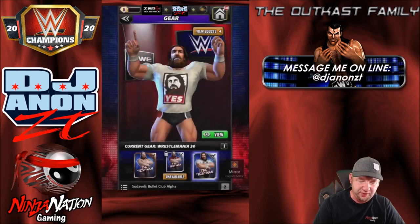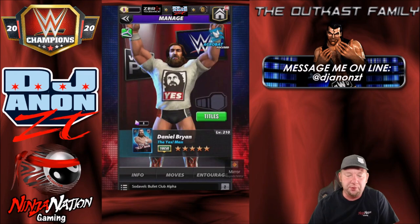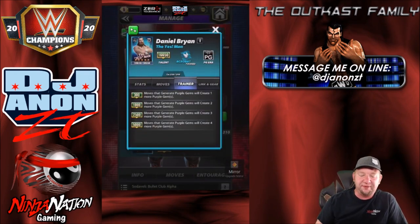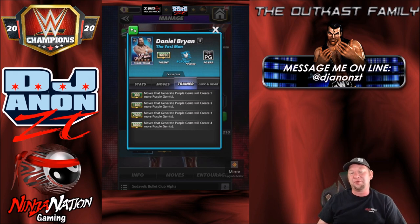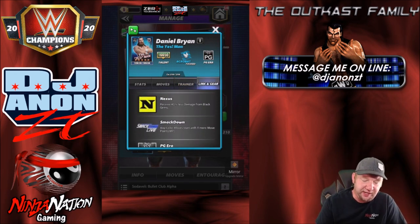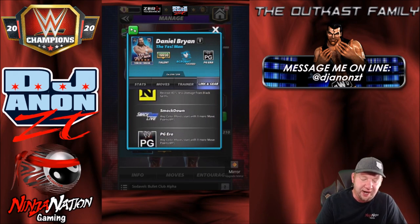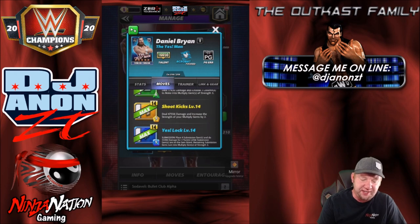Do we want long hair Daniel or beard Daniel? Let's go with beard Daniel. He's got green moves dealing 500 more damage for that gear. Looking at his poster — training ability: moves that generate purple gems will create four more purple gems at 5K. So another essential gem-generating trainer. Typically when people built acros, you always went Seth Rollins NXT first, Daniel Bryan second, or vice versa — you needed that training ability and they were pretty good offensively. He's got a Nexus link, 40% less damage from black gems, and SmackDown PG Era links both start with one extra move point. The shoot kicks and the yes lock will be his 4 and 5-star moves.